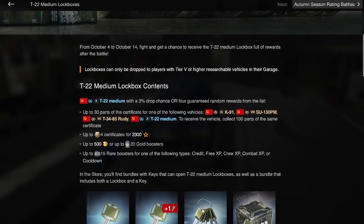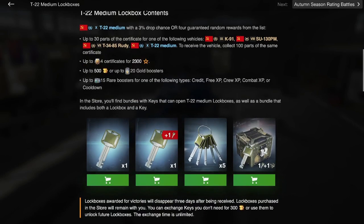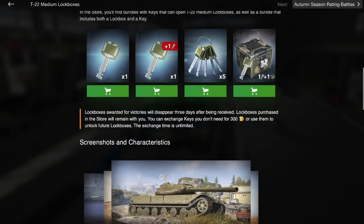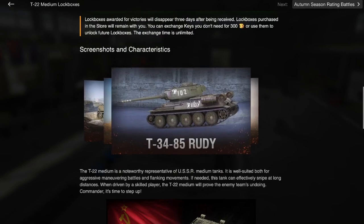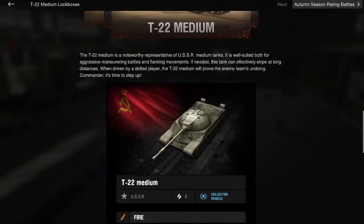You can get up to 15 rare boosters of various types — you can read those if you want, but no one really cares about boosters. Now I want to show you what the tanks look like. There's the K91, the SU-130PM, the T34-85 Rudy, and of course the T22 Medium, which is what everyone will likely be trying to go after.